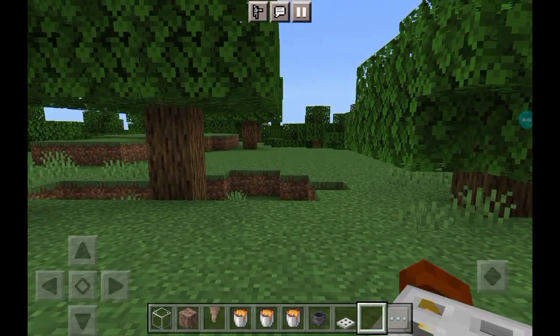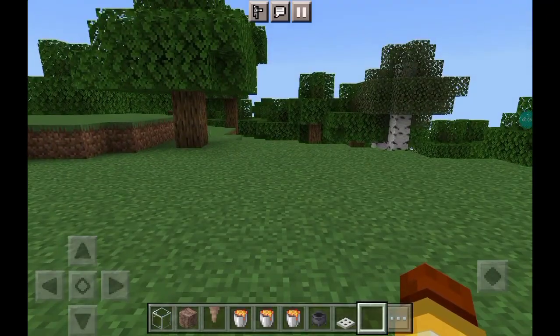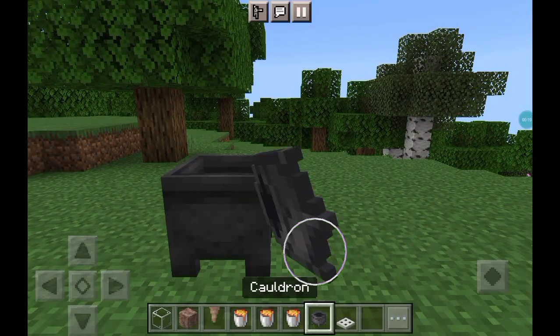Hello guys, welcome back to another video. Today I'm going to be showing you how to make an easy lava farm in Minecraft. So let's get into it. At the start, you're going to go and place three cauldrons down like this.